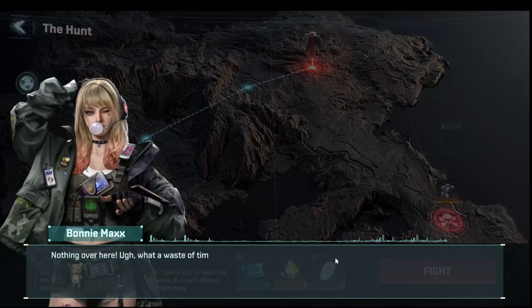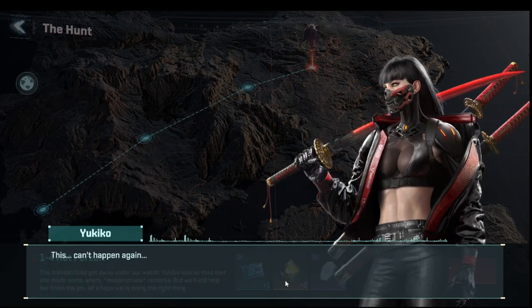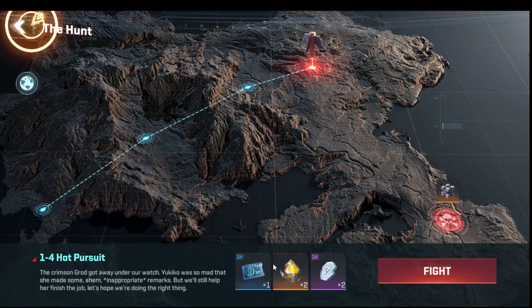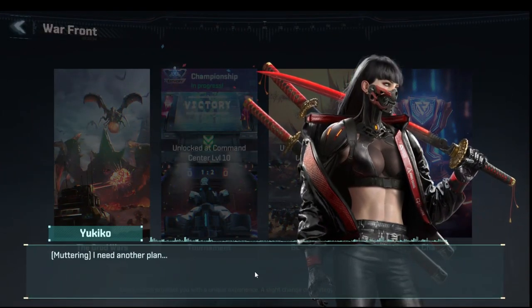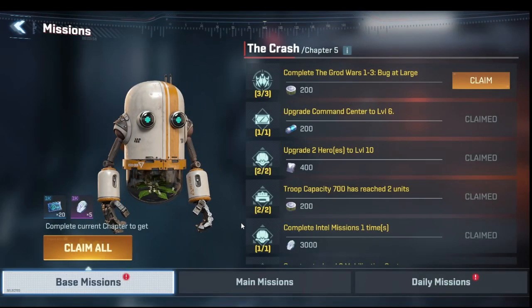This portion of the tutorial is basically selling you on Yukiko — you spend that dollar and you get a great hero. Not all deals in this game are great, but Yukiko for one dollar is probably the best deal in the game, especially early on.